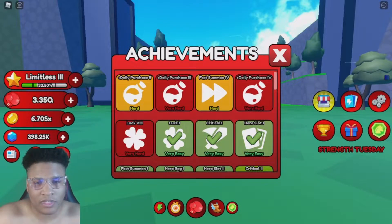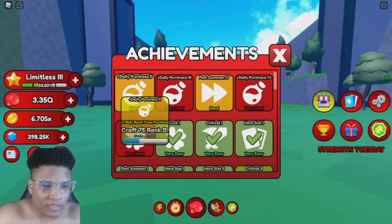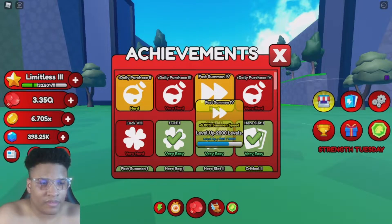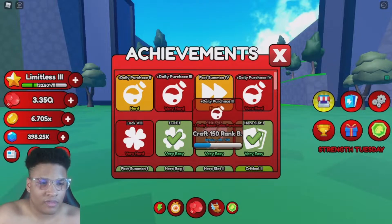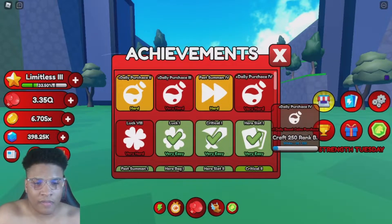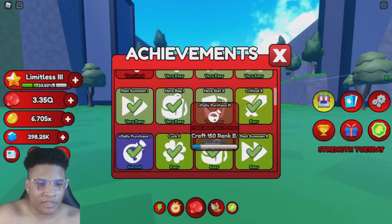Fast summon is self-explanatory — you get faster summoning speeds when you summon characters. To get the daily purchase achievement, you have to craft 75 rank B — evolve to rank B 75 times. For fast summon, you have to level up a ton. Fast summon four requires leveling up 2,000 times total across your character units. Higher tiers require 250 rank Bs, 150 rank Bs, and so on.